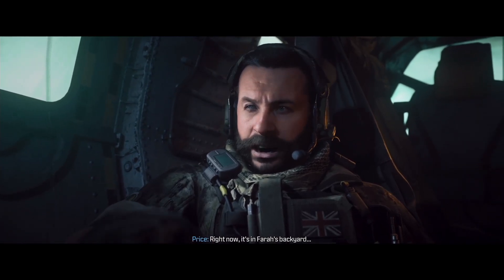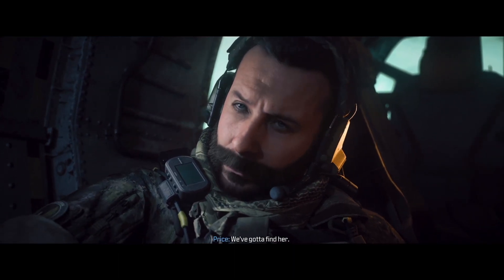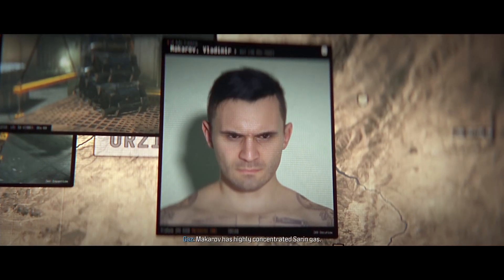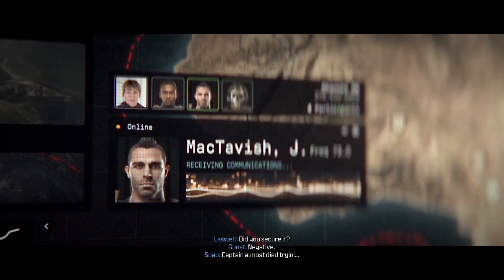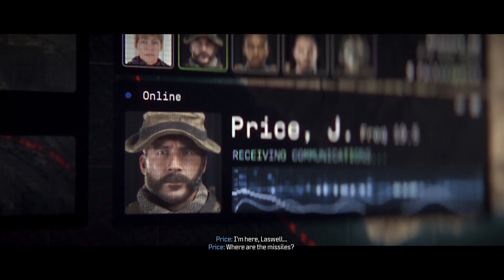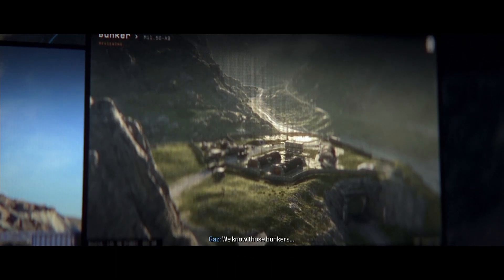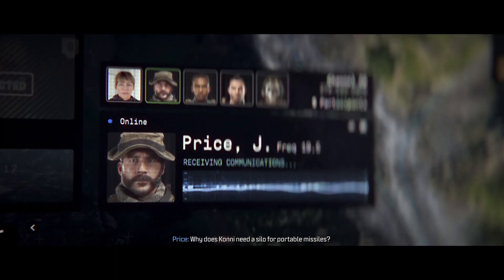Right now he's in Farrow's backyard. We've got to find him. So they stole the gas — it was chemical weapons. Barkov has highly concentrated Siren gas. Did you secure it? Negative. Captain almost died trying. Where is he? I'm here, as well. Where are the missiles? Tracked Farrow's missiles to an abandoned bunker complex, built during the Cold War. We know those bunkers. So does Farrow. Why does Kony need asylum for portable missiles? Exactly. We'll split up.